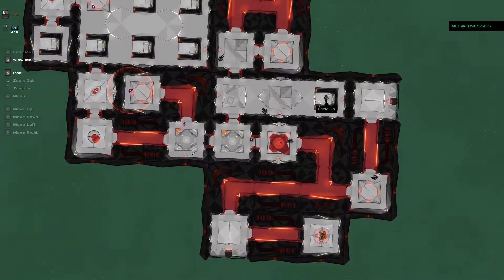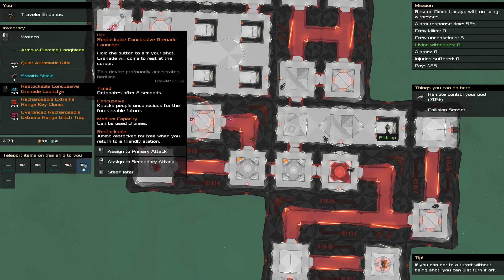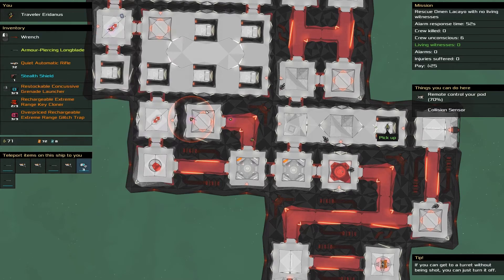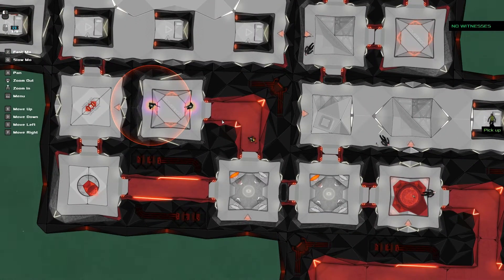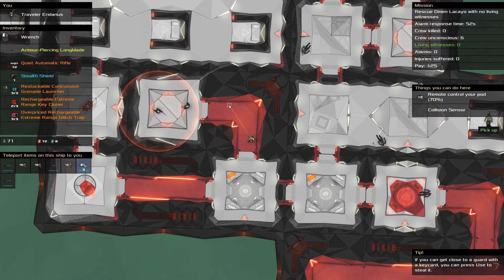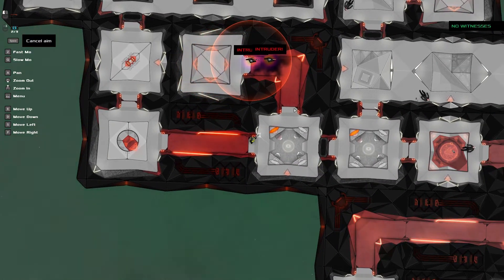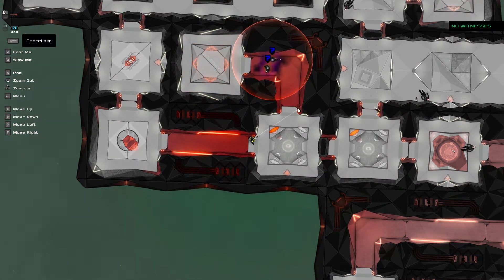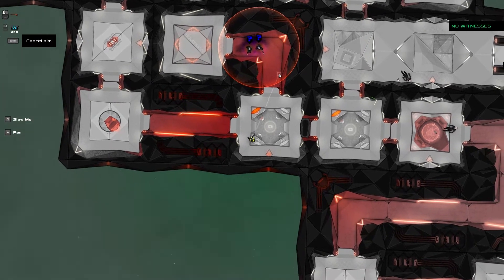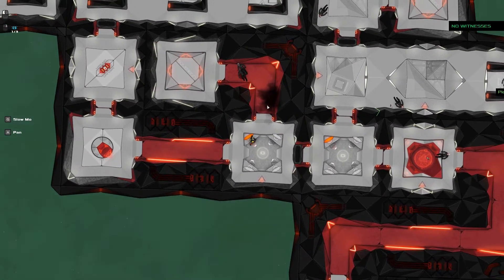Alright, I'm going to launch a grenade into here. Concussive — I need to know what this looks like. Detonates after two seconds. That's not terribly good. I wonder if I can shoot around the corner. Pew. Oh. Nope. Oh, bloody hell.